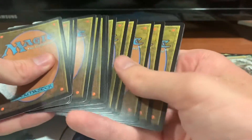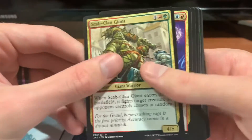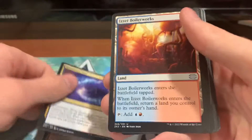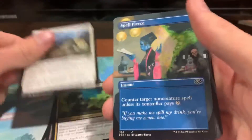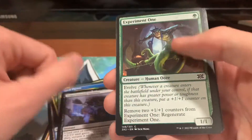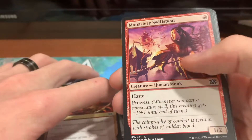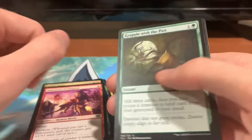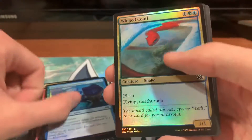We'll set that over here and take our four cards and put them on top. Scab Clan Giant, Prophetic Bolt, Izzet Boilerworks, Glowspore Shaman, Doomed Traveler, Spell Pierce full art, Supernatural Stamina, Experiment One, Augur Spree, Monastery Swiftspear, Grapple with the Past, Kasmina's Transmutation foil, Winged Coatl foil.